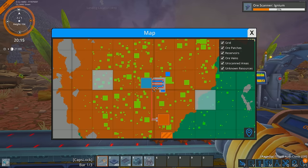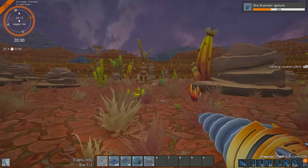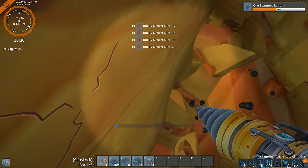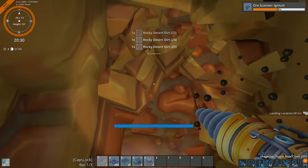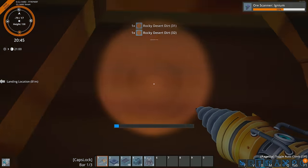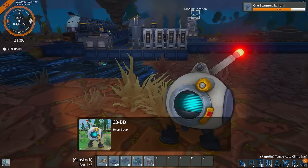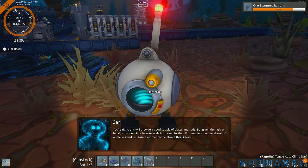C3BB has a question mark over his head. The unknown ore is right over here — is it below us? It could be extremely deep for all we know. I don't want to dig too deep because I'm going to end up stuck. C3BB, what did you want to offer? Expand smelters — build 16 smelters. You're right, this will provide a good supply of plates and rods, but given the task at hand, we might have to scale it up even further. For now, let's not get ahead of ourselves and just take a moment to celebrate this victory.